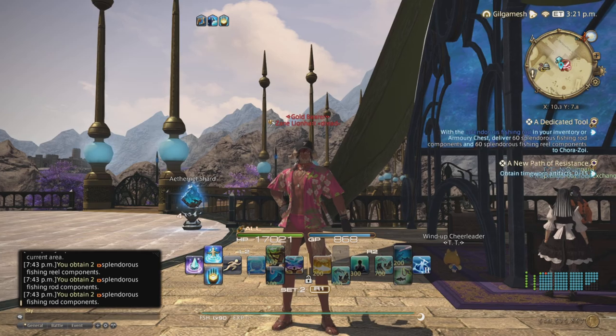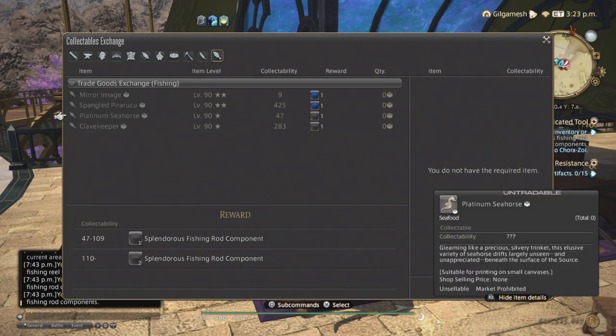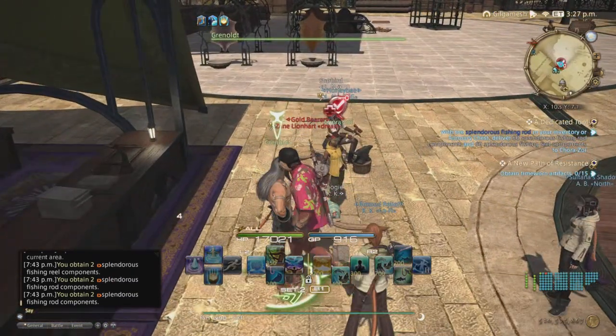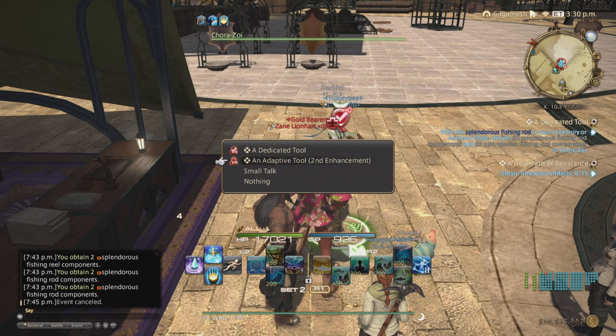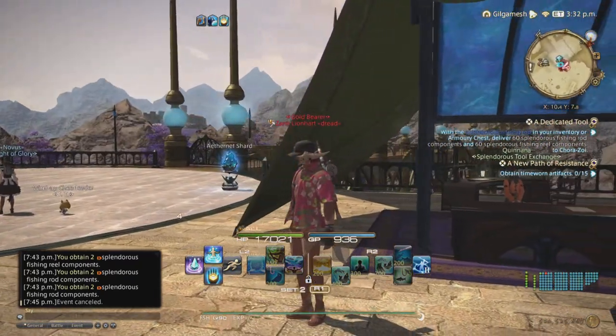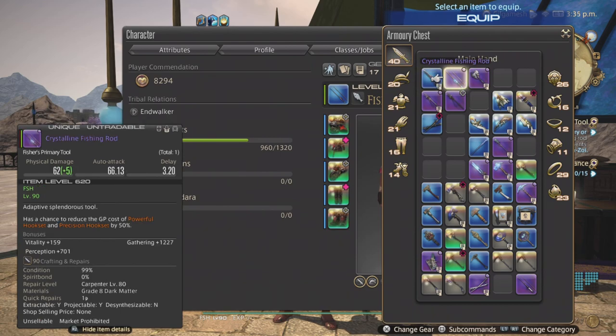We're back at the Crystarium. After you've done catching your fish, go to the Trades Good Exchange and exchange them for your components. The Seahorse requires 110 collectability for the highest tier, and the Klaive Keeper is 665. Once you have your 60 components, talk to Korra and you'll get your augmented tool. Then accept the quest for the second enhancement, and I will be releasing part 2 simultaneously with part 1 so you can go straight into that. Once that's all done, you'll get your nice Crystalline Fishing Rod.